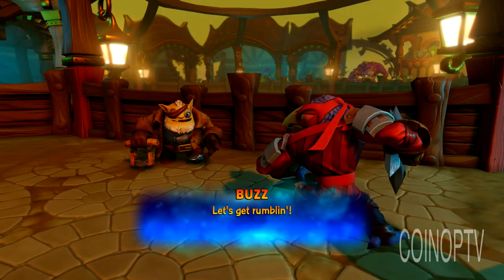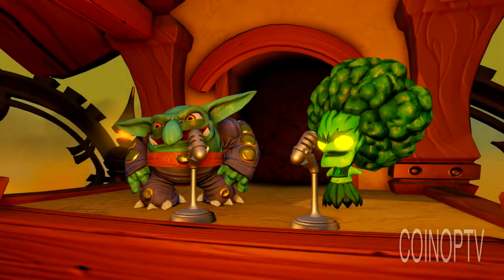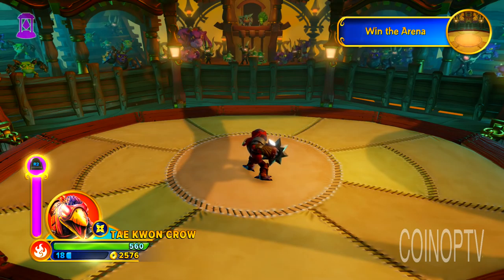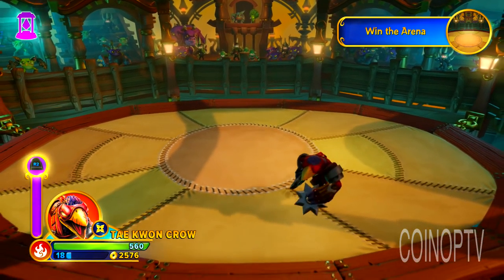We're going to do some battle arena action. Things should be a little tricky in here, we'll see. But Taequann Crow, he's pretty fierce. Hey, broccoli guy and chill bill, how are you? You start fighting and I'll just go order a pizza.